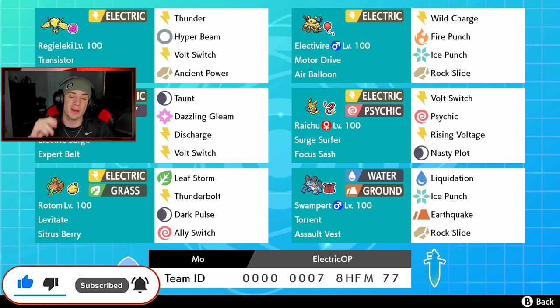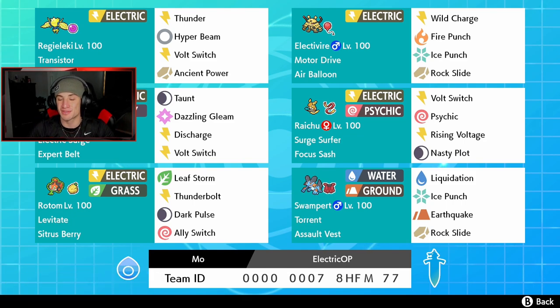Shoutout to my boy Mosiah for dropping this team — it looks fire and I cannot wait to talk about it. In our front spot we got Life Orb Reguleki with Thunder, Hyper Beam, Bolt Switch, and Ancient Power as coverage. We also got Electivire right next to him, who pairs well with everybody and has some nice team synergy.